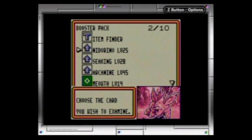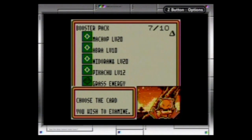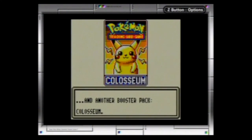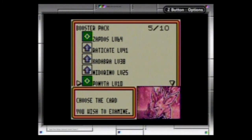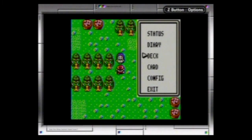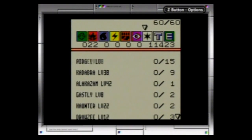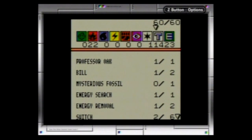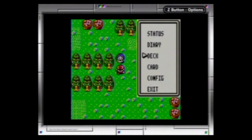Item Finder, Nidorino, Seeking — nice. Arcanine — nice. Abras are always good to have. Got the other Pikachu — very nice. Zapdos, Raticate. Kadabras are always good too. And another Bill — that's fantastic. Before I end this part, I'm going to modify this deck really quick — I don't need that many switches, so I'm going to put in my other Bill. It's worth keeping Bill in there.